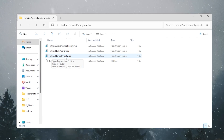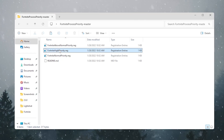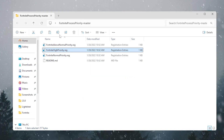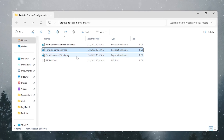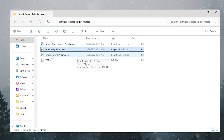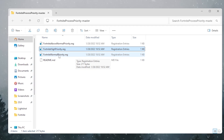For your low-end PC, go with the Fortnite High Priority .reg file. Simply double-click it, hit Yes, hit Yes again, and this will set Fortnite to the highest priority permanently. If you want to revert, simply install the Fortnite Normal Priority registry file.